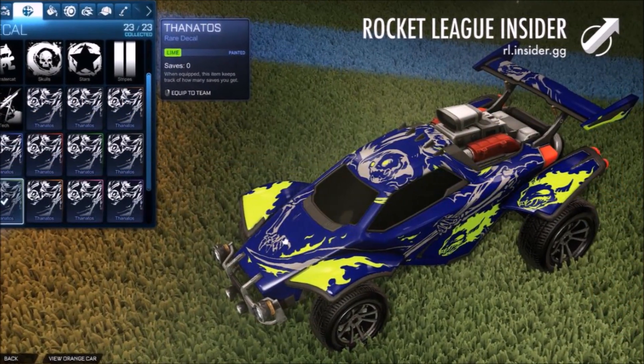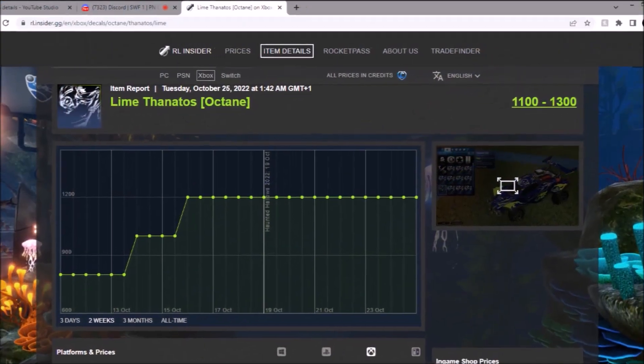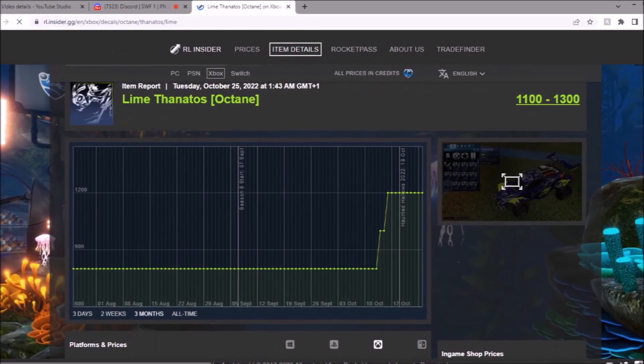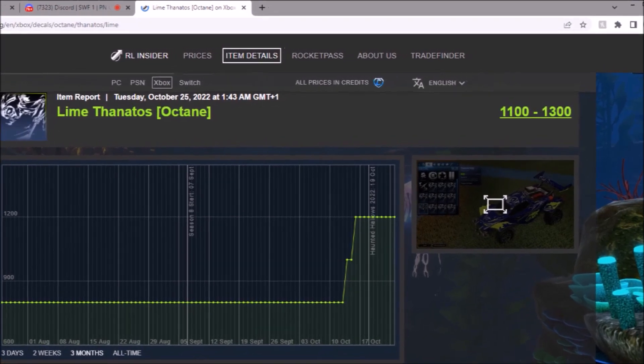Next up is Lime — the vibrant colors can either hit or miss, and I'm not really a big fan of this, to be honest. It's going to be 1 to 1.3k — not awful. To be fair, an Anodized finish might make it look better. Full-time graph — it was flat-lining for years and then just spiked up randomly. Not a clue, but I'm not complaining.